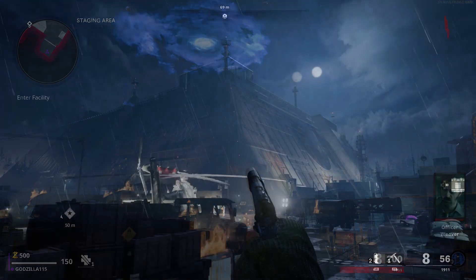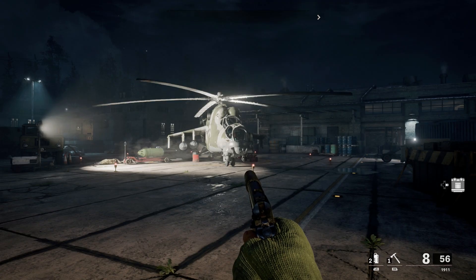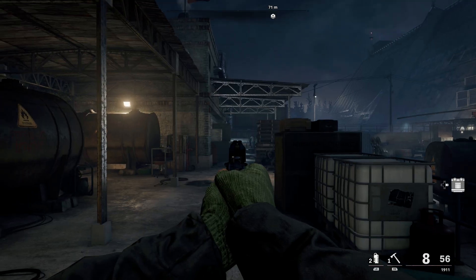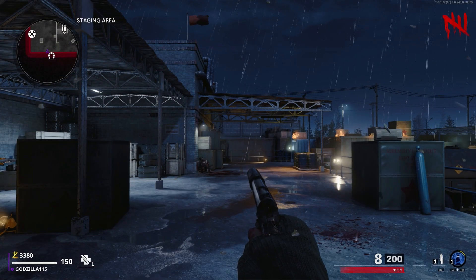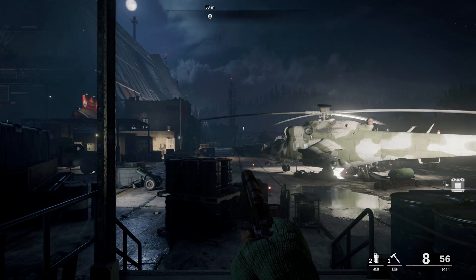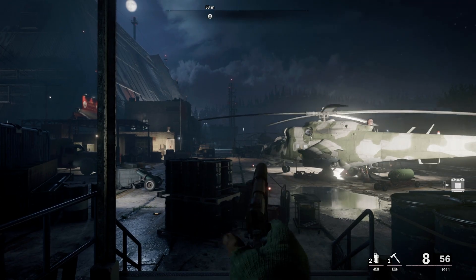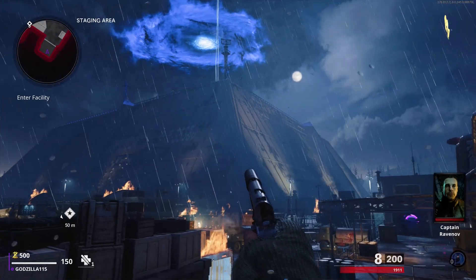We'll start with the spawn room, which is from the area on the campaign level where you first infiltrate the base. The objects in the room have either been changed or moved. The structures that do carry over are the same, but a couple seem to be slightly modified. This platform is wider, and the windows on this building were moved up to fit a zombie spawn. But the most interesting thing about this room is that it was rotated. When we stand on this platform in the campaign, the main facility is on the left, but in zombies it's on the right. I'm guessing they did this so that they could spawn players on these crates in the corner and still give them a good view of the building.